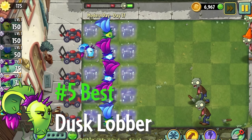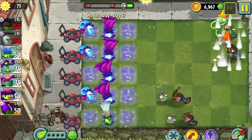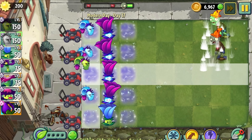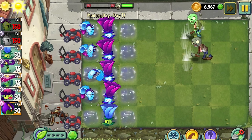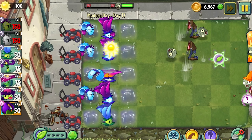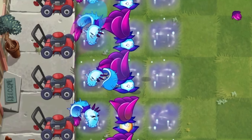At number 5 best, we have Dusk Lobber, who's just an all-around strong damage dealer. I'm ranking Dusk Lobber here under the assumption that it's in its boosted form. I prefer to rank plants individually instead of ranking them based on their synergies with other plants, but this is an exception because Dusk Lobber is a shadow plant — it's designed to be boosted by Moonflower.